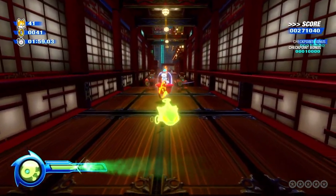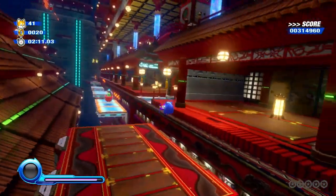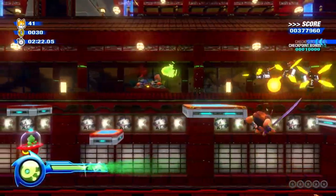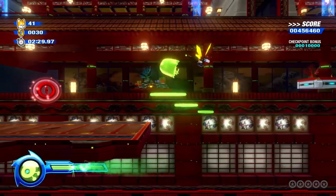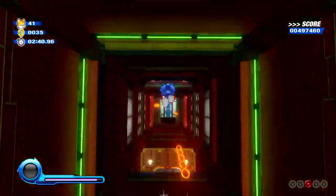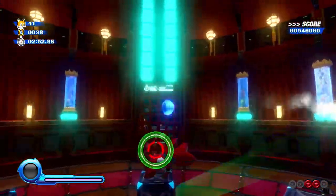Good to know the homing attack still has ridiculous range. Here's another instance of a really cool hidden path. You see that platform all the way over there? Well, if I do this, you can go all the way over there and through this whole section of the level. Really cool — it's like it rewards exploration. You find all these cool hidden pathways, and there are a bunch of paths that involve doing cool tricks or using the Wisps to their advantage. It's a whole unique section of the map.